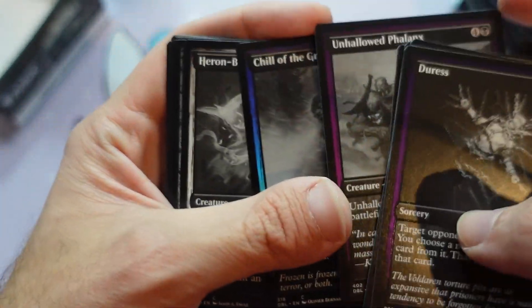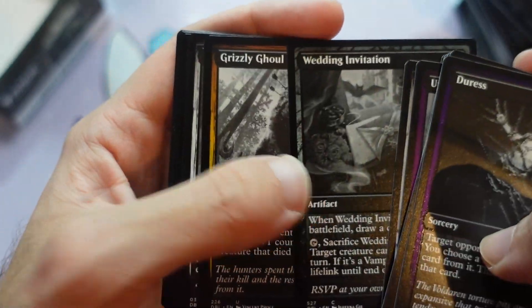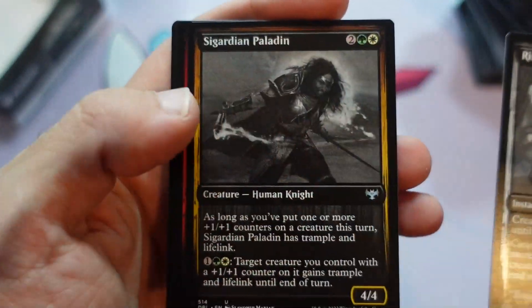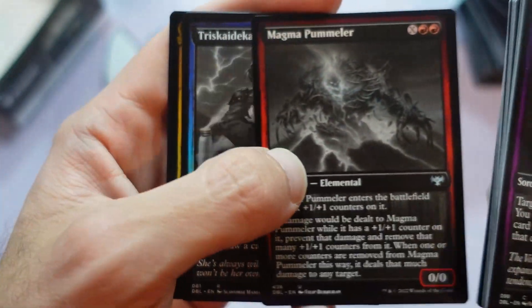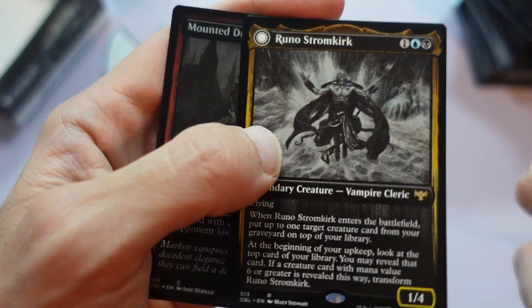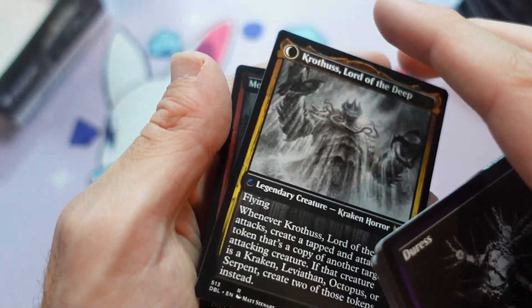The 1/13 for five — my favorite. Wedding Invitation — saw play in Pauper. Send your ATOGs through — of course, that's banned now. Triskaidekaphile — throwback to card design. Triskaidekaphobia. Runo Stromkirk, nice at the very end here.